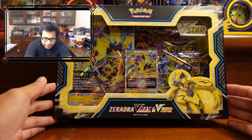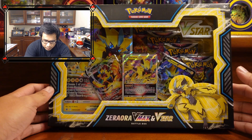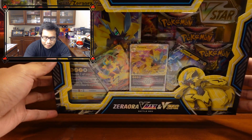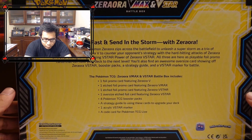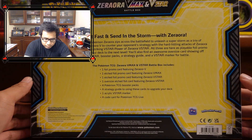We're going to go ahead and start with the Zeraora VMAX box. The front looks pretty cool — kind of like an electronic background to it. On the back it says 'react fast and send in the storm with Zeraora.' Let's see what's inside.